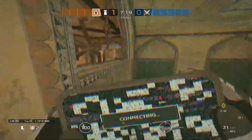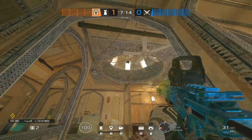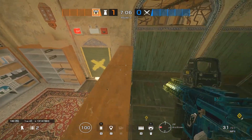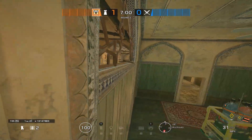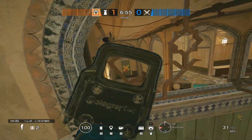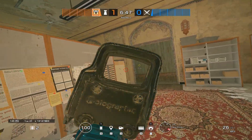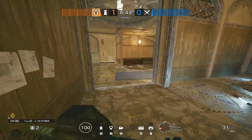Another spot everyone seems to know about but no one uses is up here. Every time I use it I have pretty good success — you can watch a deep angle into anyone who rotates in. You can also watch from here using a cam. To get up there, use this computer and look at the corner right here — it'll launch you right up. From up there you can watch that doorway and peek this window, and you can also watch anyone attacking from here. Most of the time when people enter from that side they're looking at the door and don't look up there.